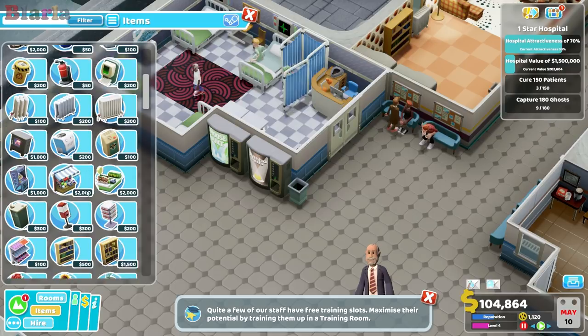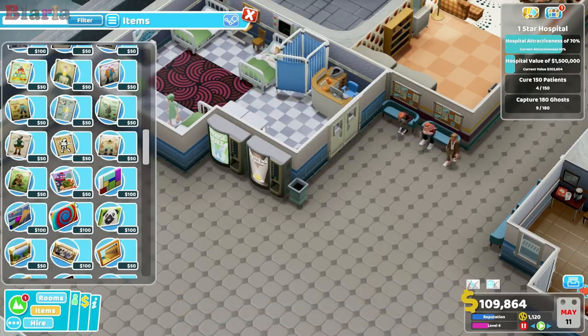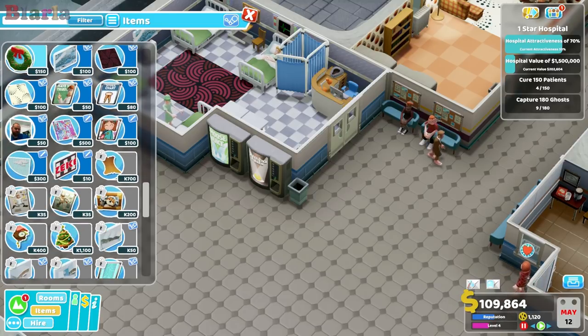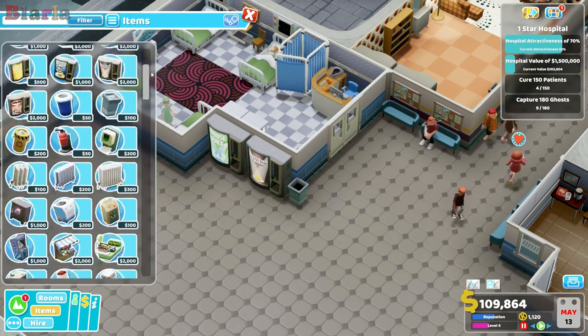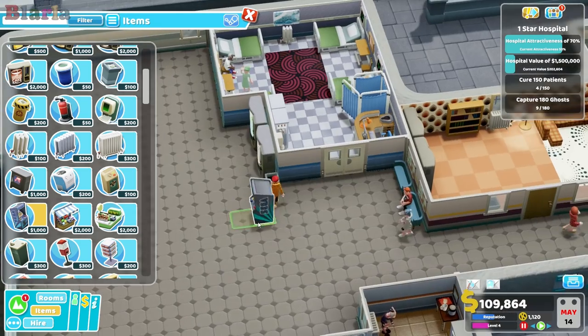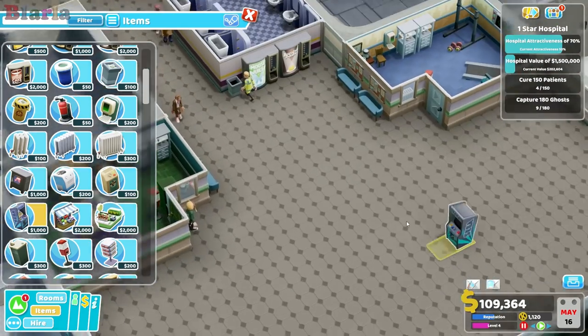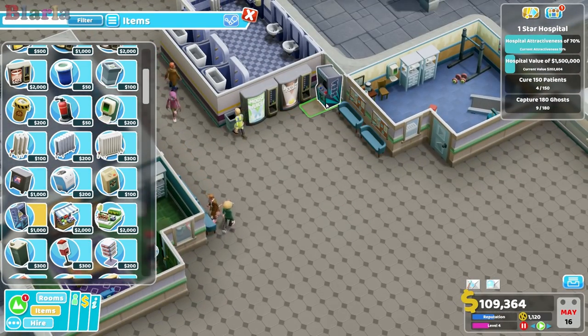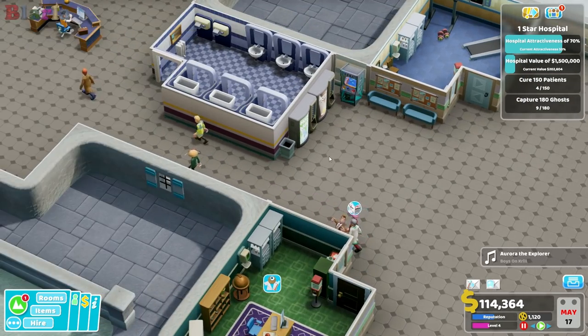So now we also need some form of entertainment. "Listen up people, this is serious. If you're not careful, one of these days we'll wake up and find Two Point County has been renamed Jumbo County, and all the products will be Jumbo products, and the only services will be Jumbo services, and you'll have to pay Jumbo just to walk down the street. Don't say I didn't warn you." Yeah, I think Harrison might be right.